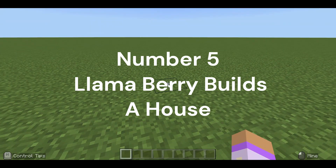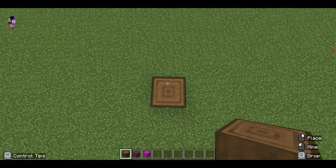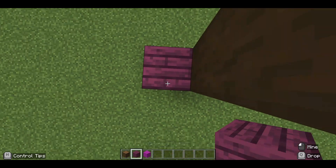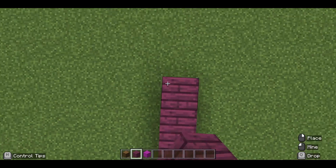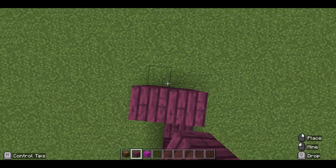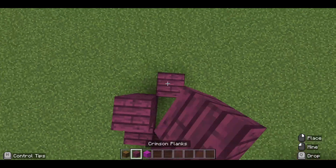Okay, so we're just going to get some blocks to make this house first. Let's build up — get some crimson planks for the walls. Let's get some more walls in because you know you can never have too much wall. Some more stripped-log planks and more crimson planks, another one and more planks — I think that's enough wall now.